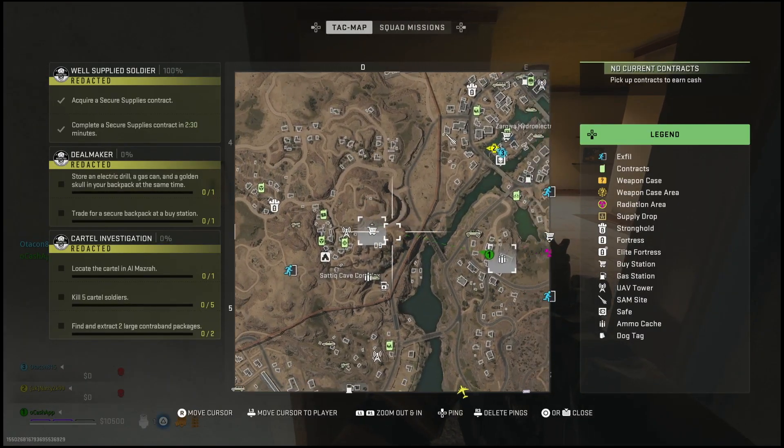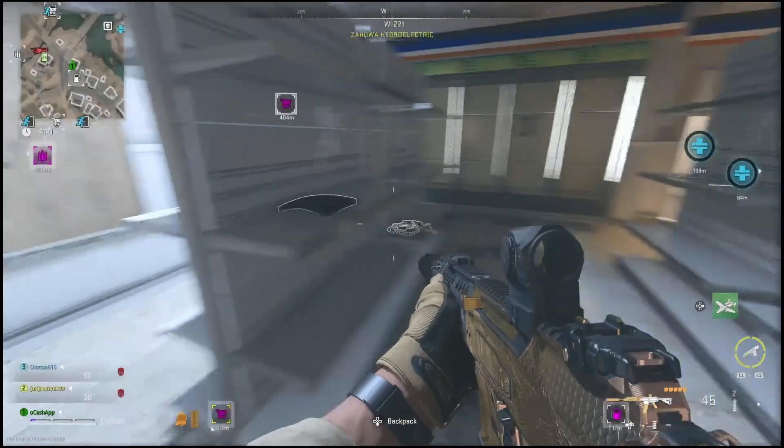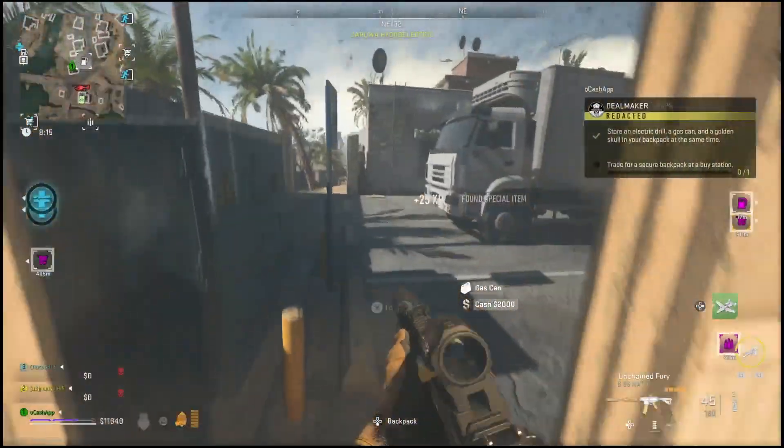to immediately swap it over for one of these brand new backpacks, which is called the secure backpack. So once you guys have acquired these three items — the golden skull, the gas can, and the drill — you can very easily just go over to a buy station. Now if you guys do not know how to get your hands